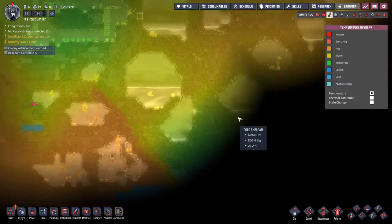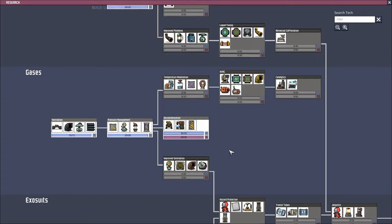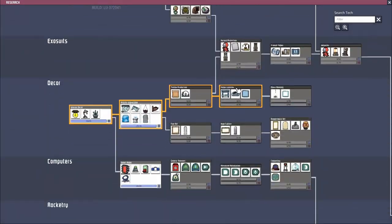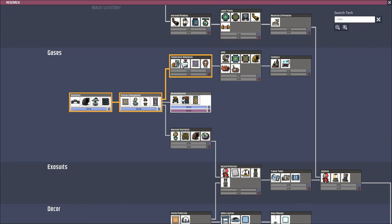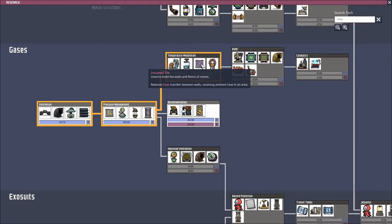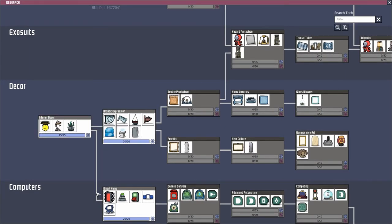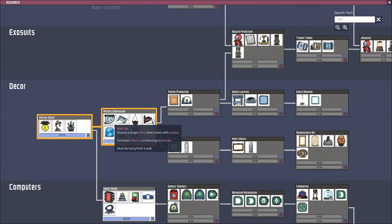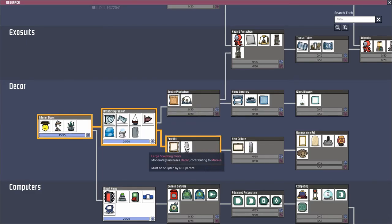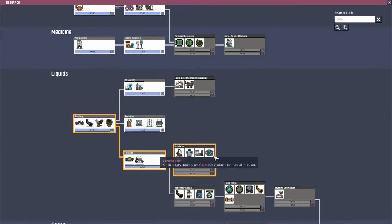It's warm all around us — that seems bad. I can't even start to worry about that right now. Temperature modulation converts water into ice so we can start making cold — that's probably what we're going to need before too long. Insulated tile — that seems like it'd probably be pretty good. I haven't done anything with decor — almost nothing — and I feel like that's super low priority. I enjoy a good computer, but we've got a lot of other stuff to worry about.